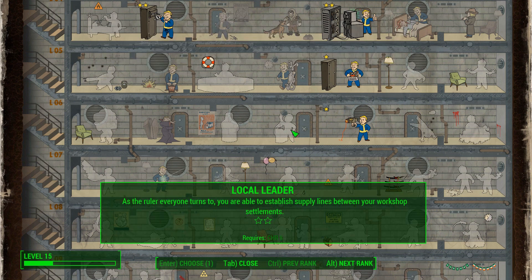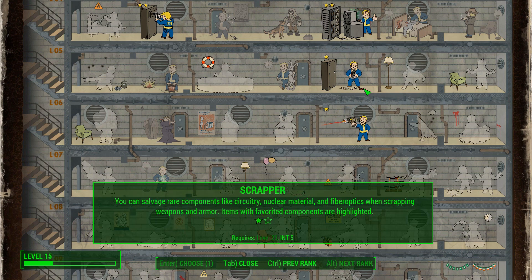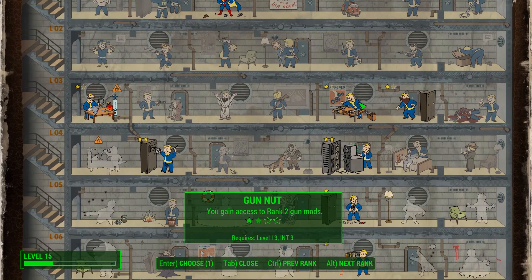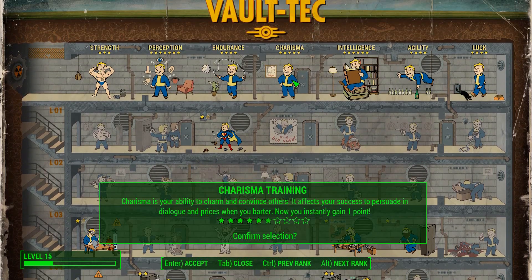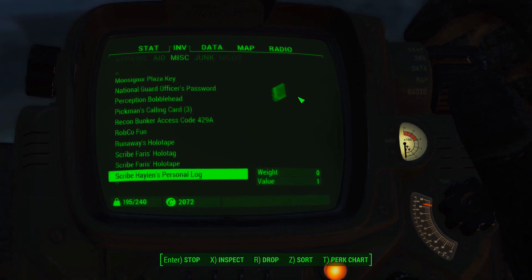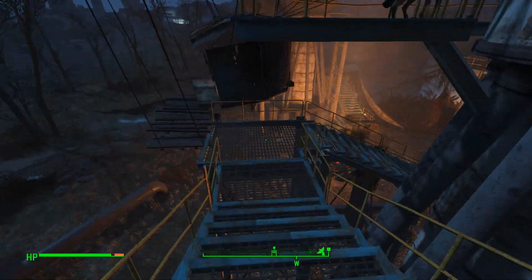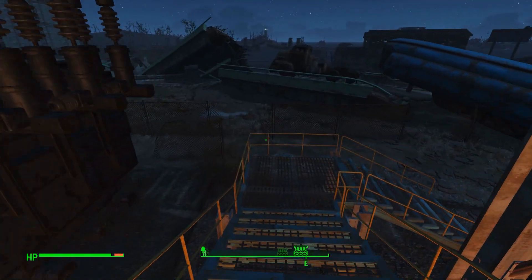This is what I wanted — the local leader, so I can actually make those shops and such, and the settlement. I can't get any of this. I can get the gun nut level 2, or sneak. But I might just take charisma, so I'm better able to persuade people. And next time I will get the leader perk.